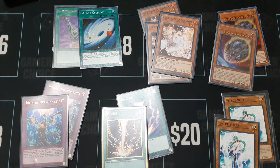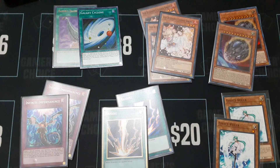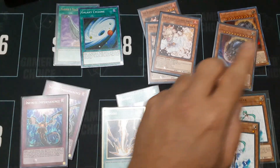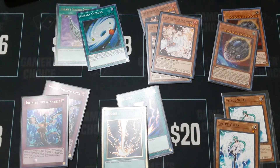So anyway guys, this is the stash that I bought from him. As you can see: a set of Ash Blossom, two Infinite Impermanence, two Raigeki, two Effect Veiler, a Harpy's Feather Duster, one Nibiru — and of course as freebies, I really thank you very much — another Nibiru and the Galaxy Cyclone.